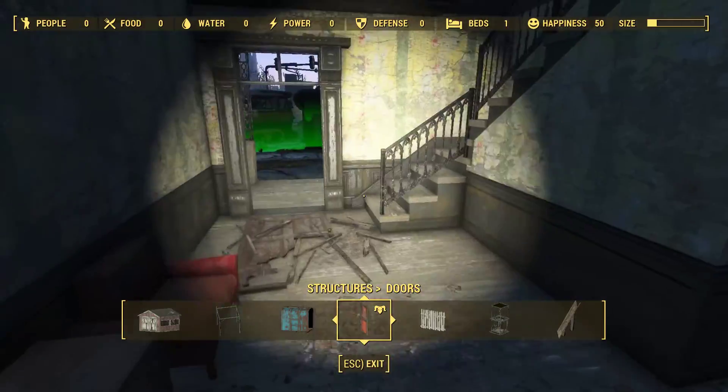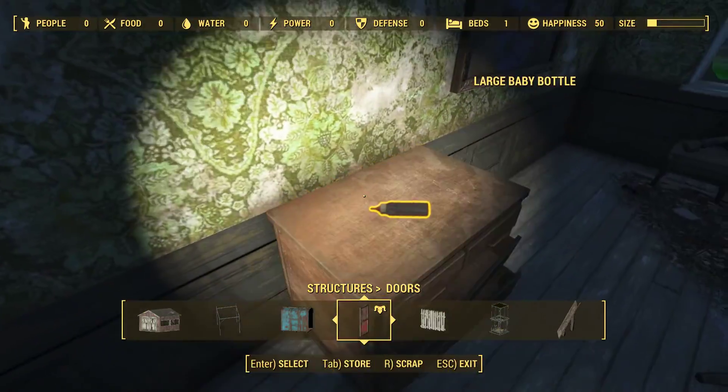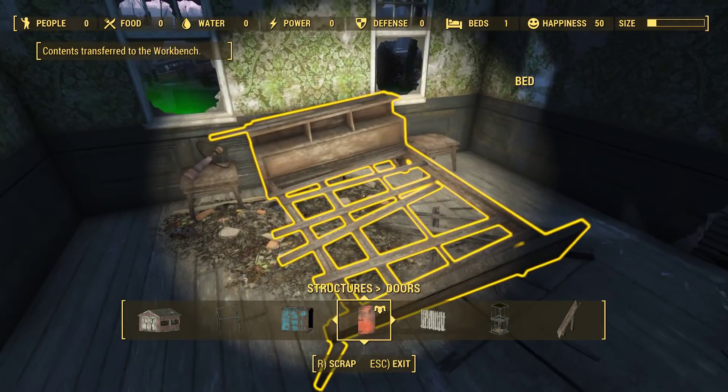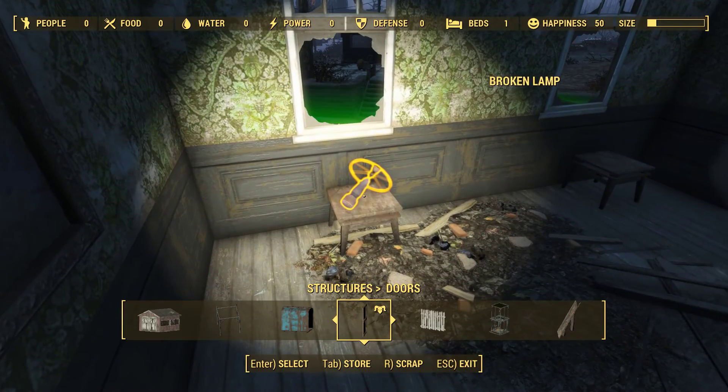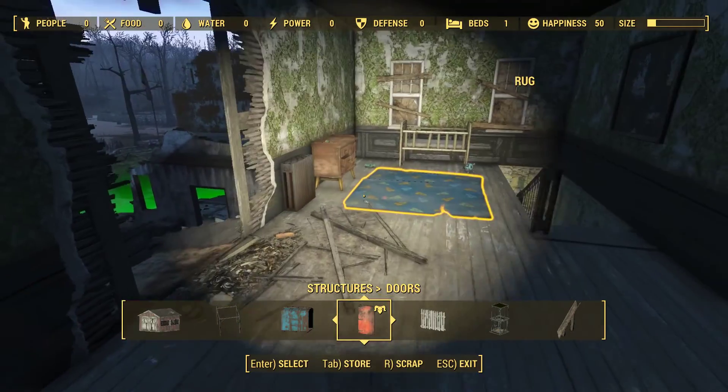We can build something that intercepts the signal of the institute, but we can't fit a door in a frame. I don't have supply lines, so I don't have access to what's in the other settlements - we only have access to what we scrap, or what was in my bag to begin with.